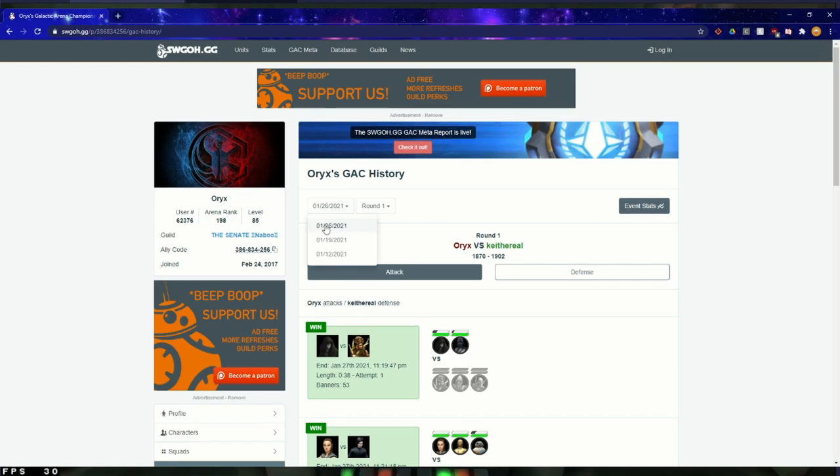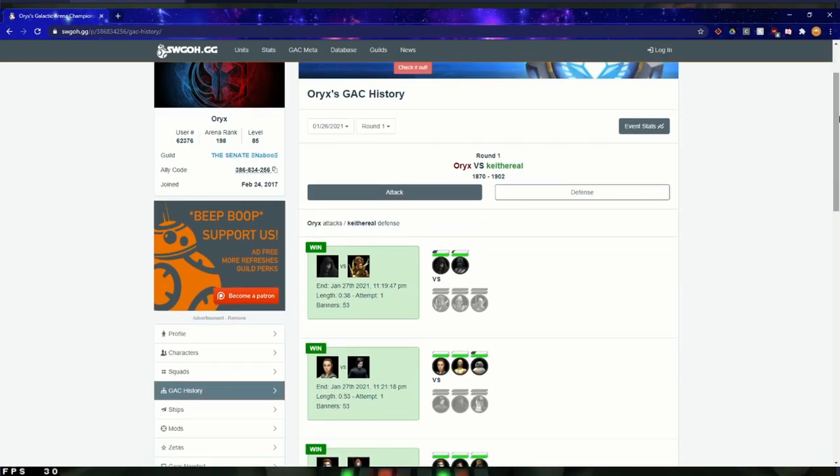Here we have the separate rounds based on the date they started, or the separate championships. And here's each round within the championship. At a base level, you can see the X — so a loss — and then one and one. There are basically two things you want to keep an eye out for: what the person used on offense and what they used on defense.